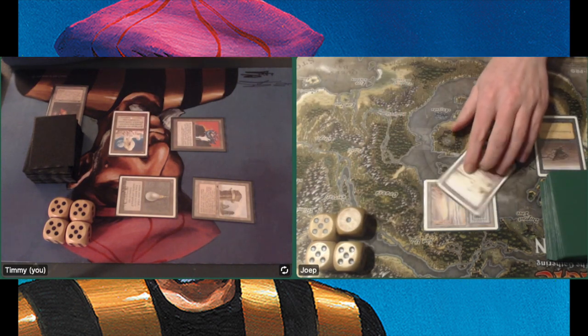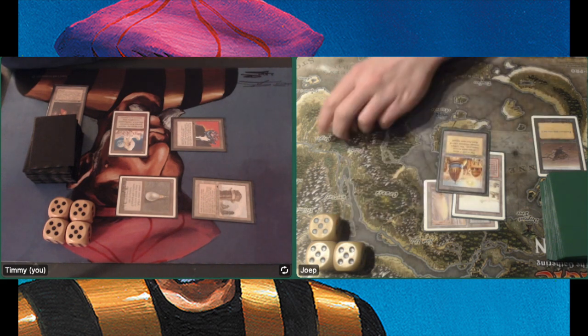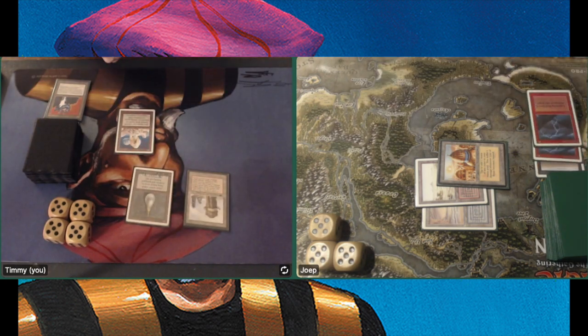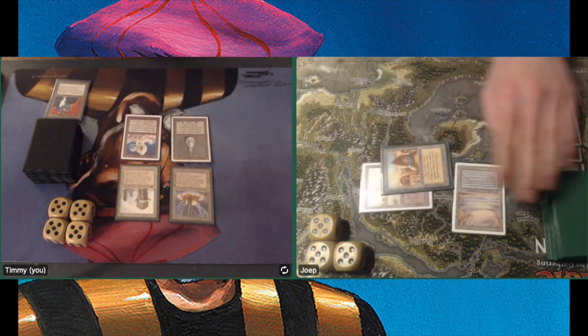Finding a City of Brass as well, tapping both, taking a damage. Double Bolt on the Suchi — wow, that is a two-for-one, but I think it's a good decision — kind of took the speed out of my deck.